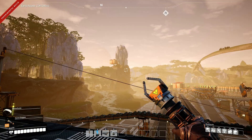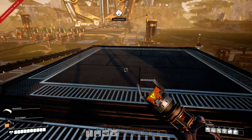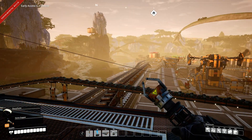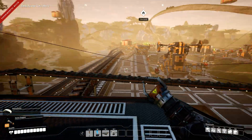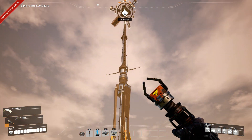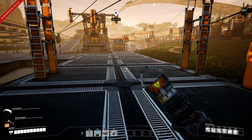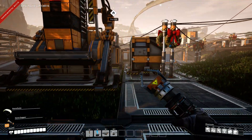Welcome back everybody to day six of Christmas in Satisfactory. We're trying to get the Christmas warehouse all put together in time for Christmas. Let's see what we got going on today. We've got our space elevator up — got that in last night. Let's run over and check out the calendar and see about number six.